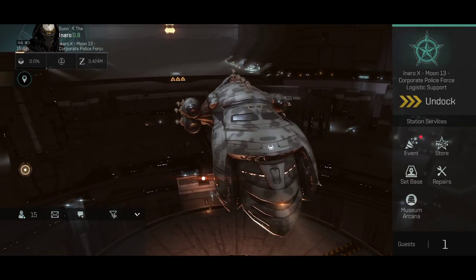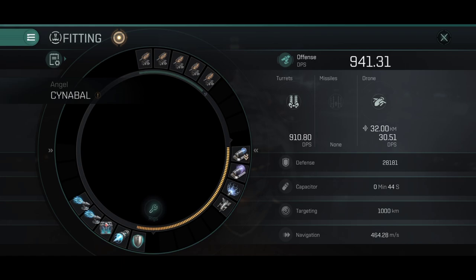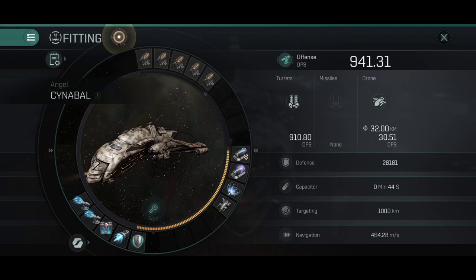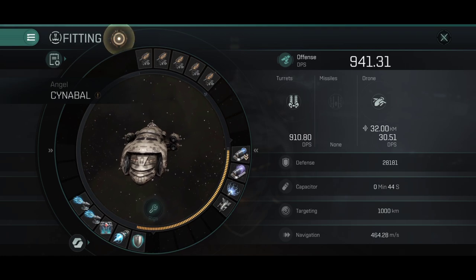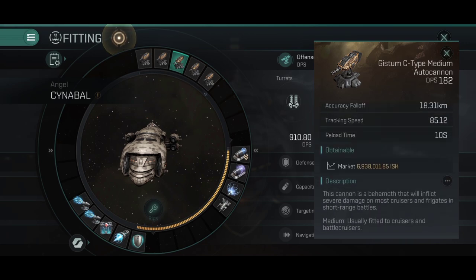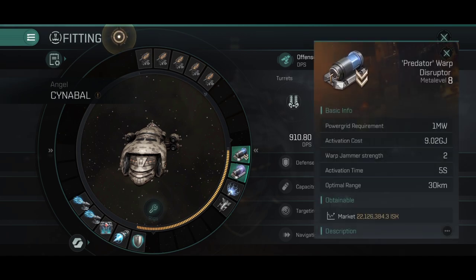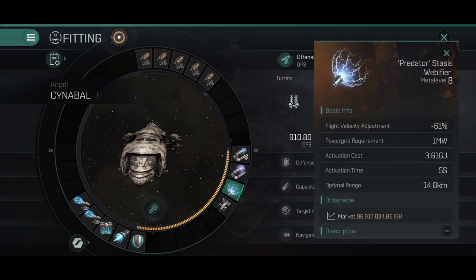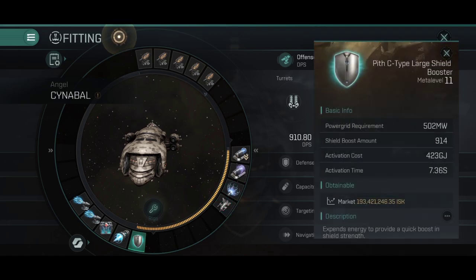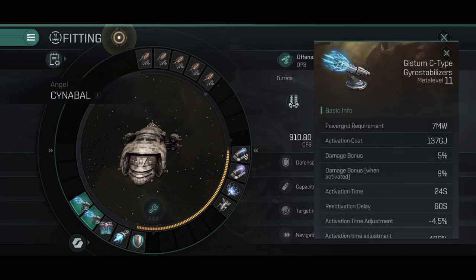This is not the final version of the current fit that you will see. I might actually swap some rigs out, but here you can see the current PvP fit with 141.31 cold DPS. That is not bad — a little improvement over the last version. I upgraded a couple skills and those skills gave me approximately 30 DPS. The rest of the modules is the same because this current fit is suiting the ship perfectly fine.